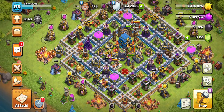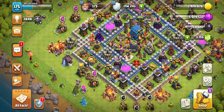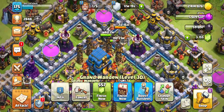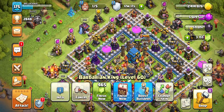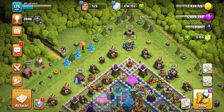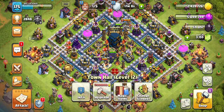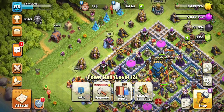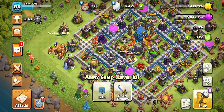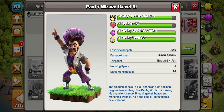I actually made another video on this topic a while back — I'll put a link in the description, it's a really good video. But let's pop into the main base really quick for an update. We've got the Archer Queen maxed out, the Grand Warden going up really high, and the King going up really high. We've got Town Hall level 12 maxed out on the stars, and some of the first Christmas trees ever — looking really nice.